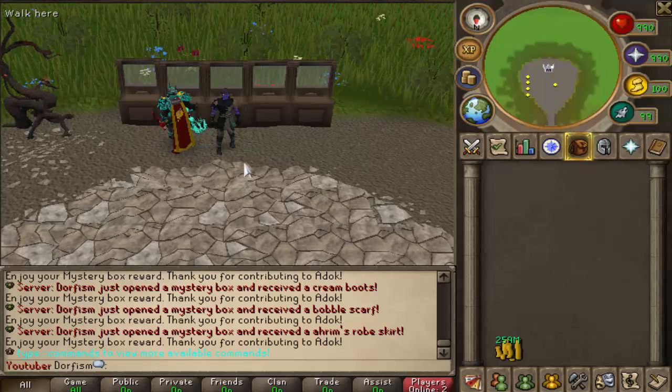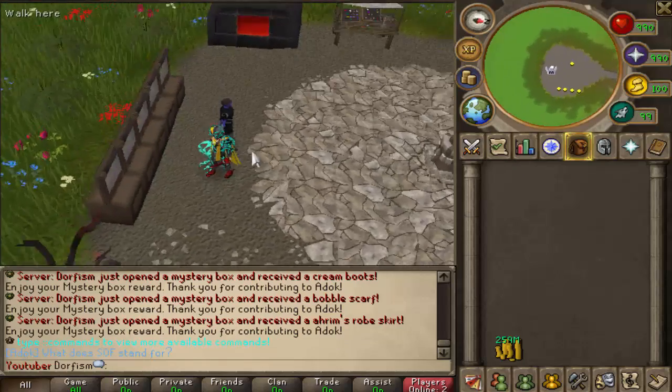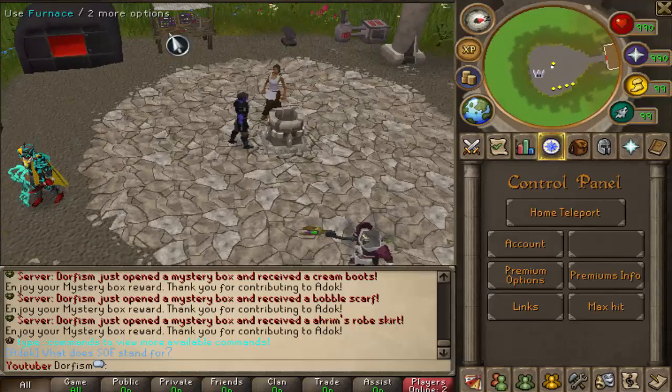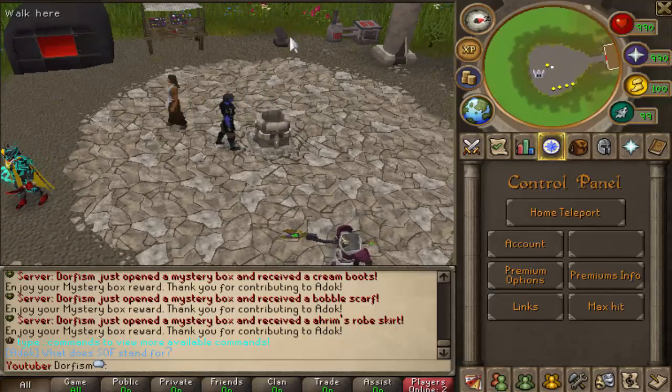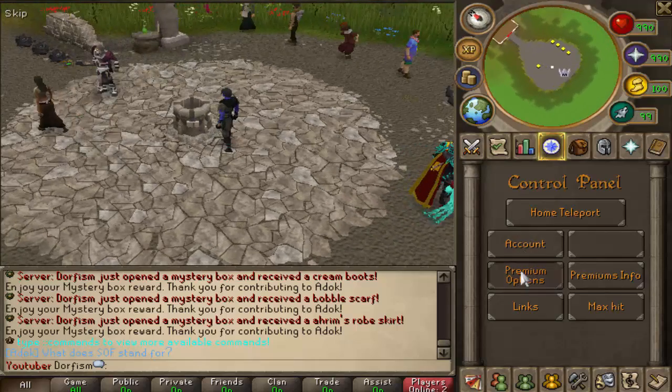Before I go and show you the loot, I'm going to show you the opportunities you can get as a donor. You can get this awesome area here - it has a bunch of new skilling areas. You've got the furnace, the gem stall, anvil, cooking stuff, mining rocks, and whatnot.